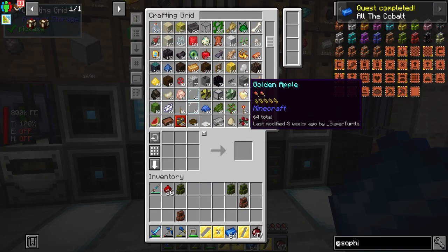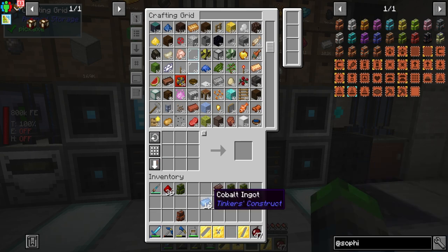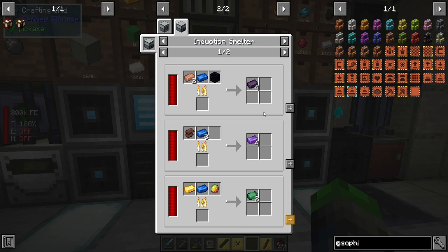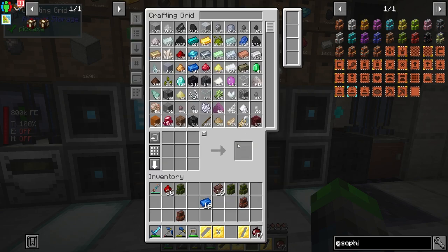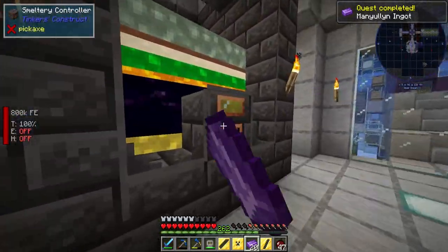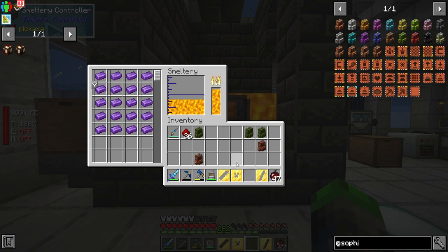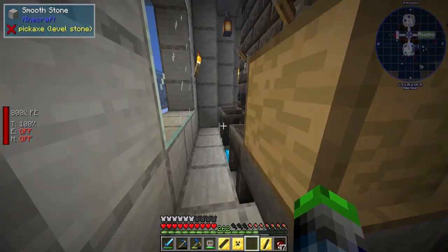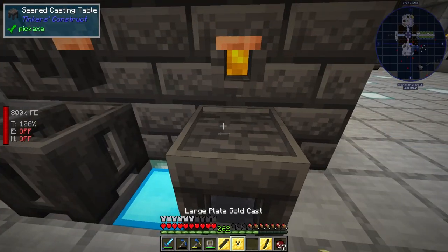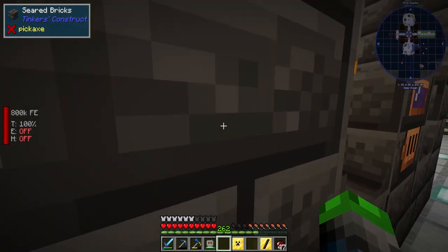I believe we can actually make some manyullyn — you guys will correct me down below. If we go uses, it should be able to show us the induction smelter. One to three. So we got 20 ingots here — we can go ahead and throw those in. Not enough heat, so it means we gotta throw them over here into this guy. This is where our good stuff is. We're going to make this out of that. We have the manyullyn — there's an N at the end, not an M.